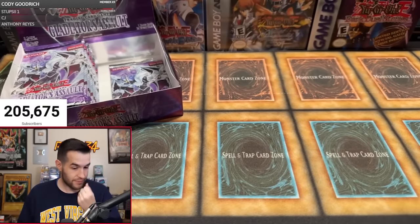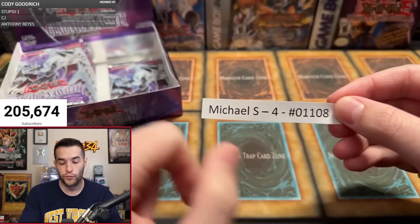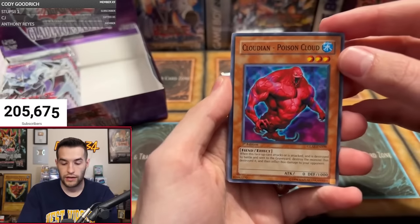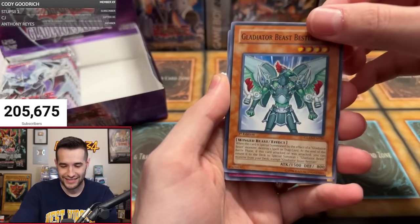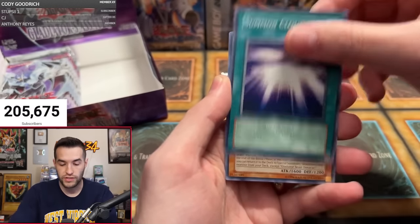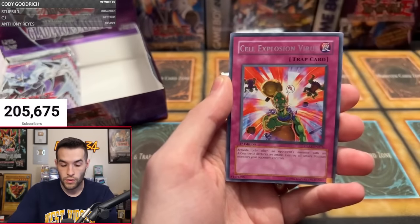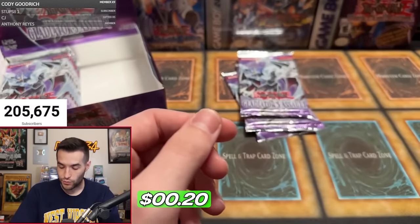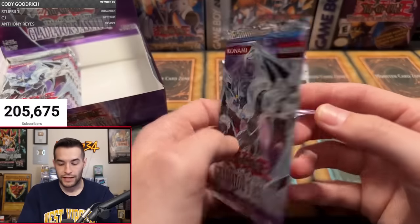We only have two more people left with the rest of the packs. We have Michael S — the other Michael S, order number four packs. Cloudian Poison Cloud, Bladdle Gladius, Bestiari, Detonator Circle. Truckroid, Summon Cloud, Gladiator Beast Demacari, Rainstorm, Cell Explosion Virus. This is quite the opening so far — where are the high rarities? We have gotten three supers and an ultra.